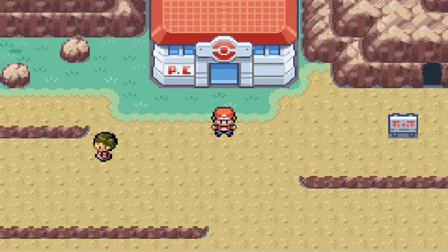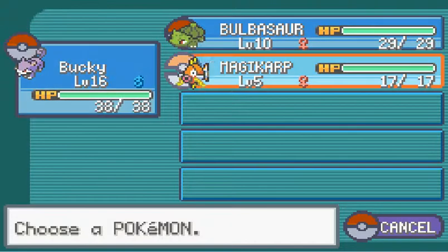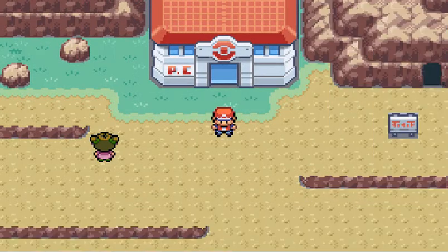Hey there YouTube, Lator Awesome here, and welcome back to Pokemon Leaf Green. In the last part, we got here to Mount Moon with Bucky, and we also bought a Magikarp from some weird dude who was selling one.